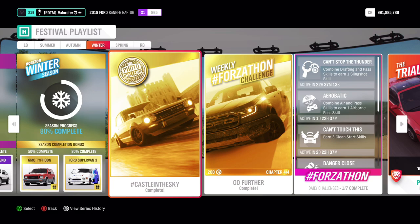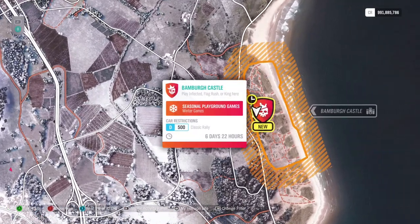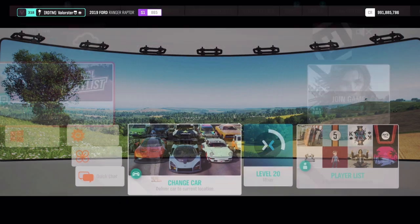For the photo challenge, you need to take a picture in a Nissan and then go to the castle — the Bamberg Castle. Just place your car there with a Nissan, take a picture, and you're done.